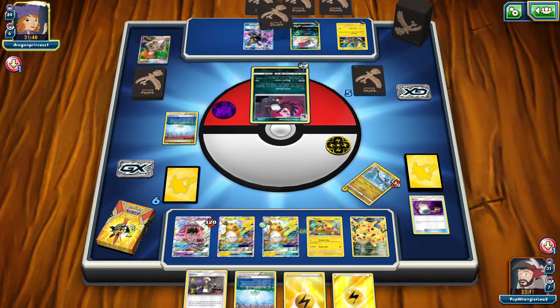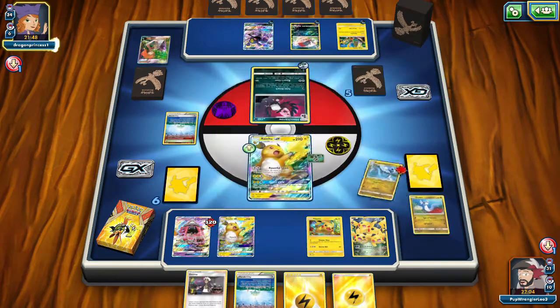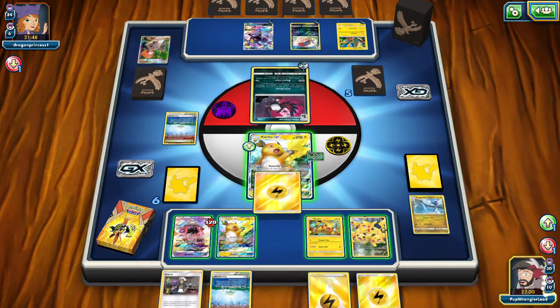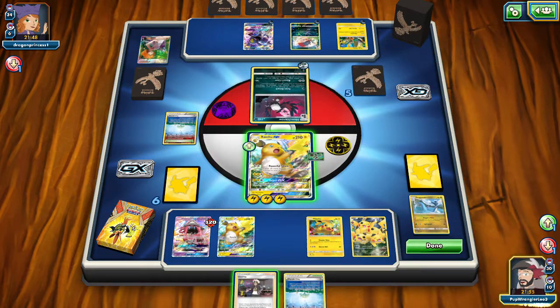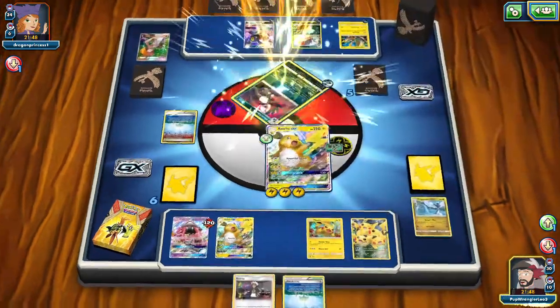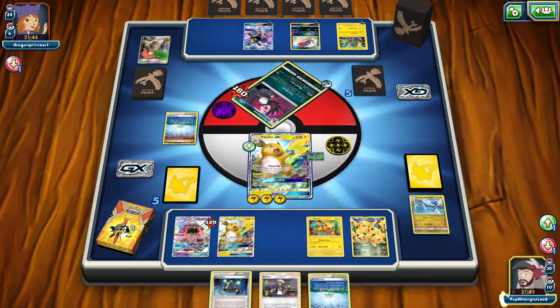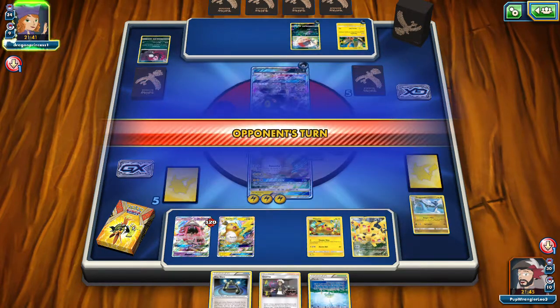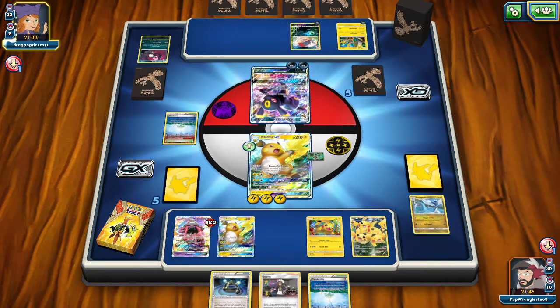It's 10 damage plus 10 for each damage counter on my field. I should be able to knock this out easy — except we get that. That's enough to knock this out because it has weakness against Lightning, so we'll take that out right away. That'll be our first prize card. Umbreon will probably Volttail first — hope they don't have a Guzma. He's probably going to strafe though.